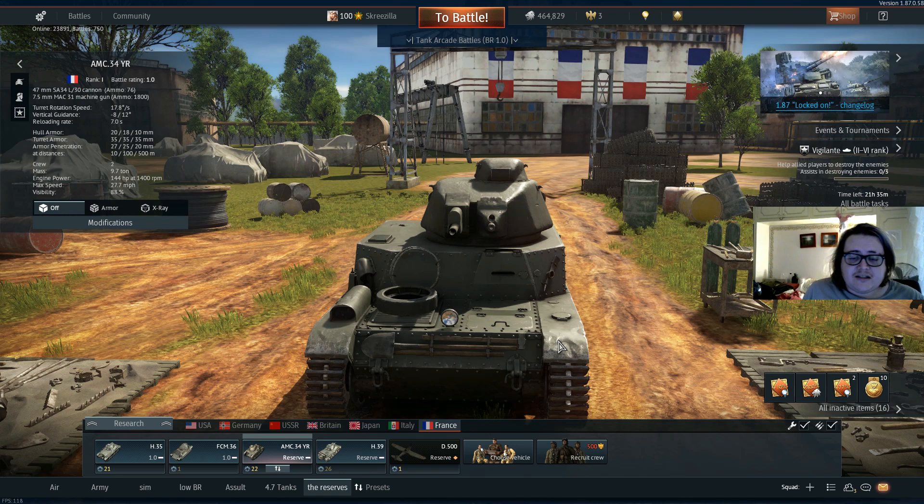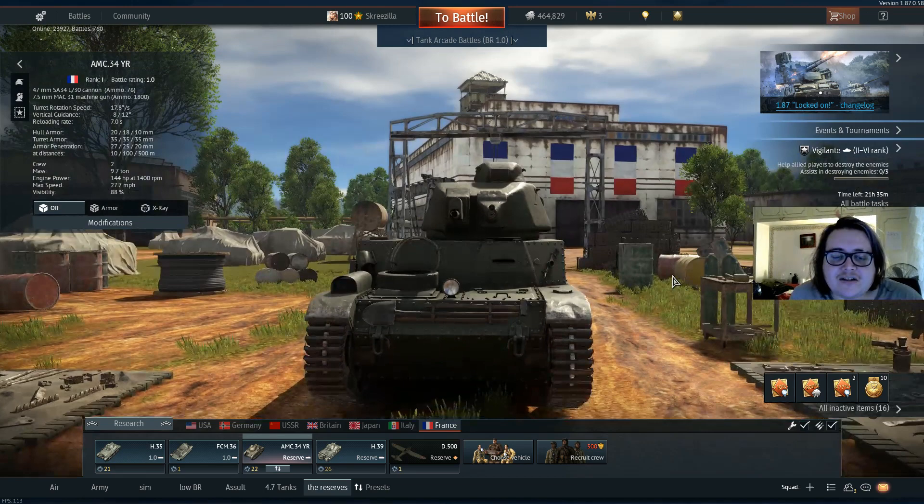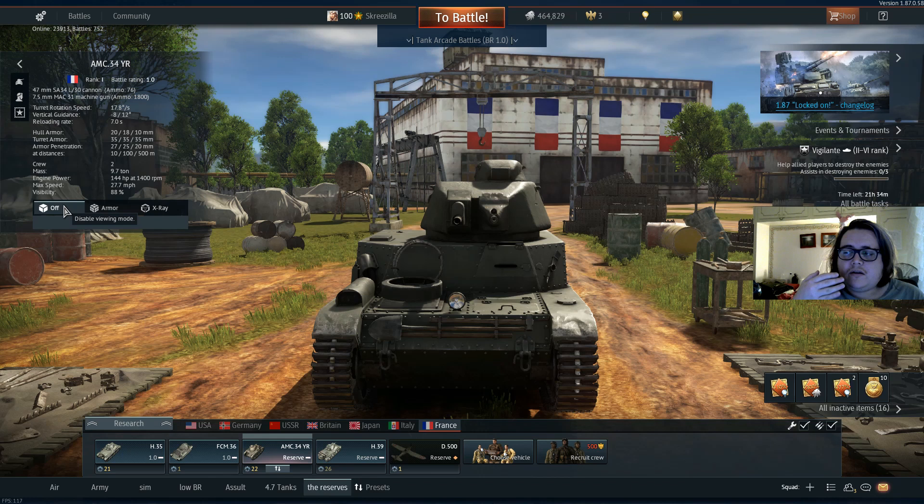The APX turret is very well armoured for rank 1. This means if you can manage to go hull-down with this tank, you're going to have a good experience and the enemy will find it very hard to penetrate your turret armour. However, the downside to this tank sort of outweighs the good parts — you'll find that with a lot of the early French tanks, the bad parts outweigh the good parts.